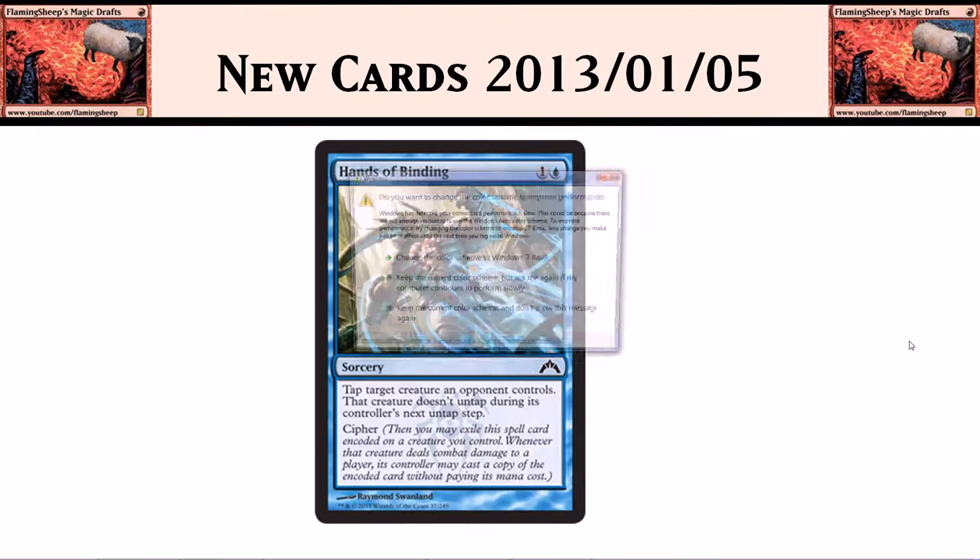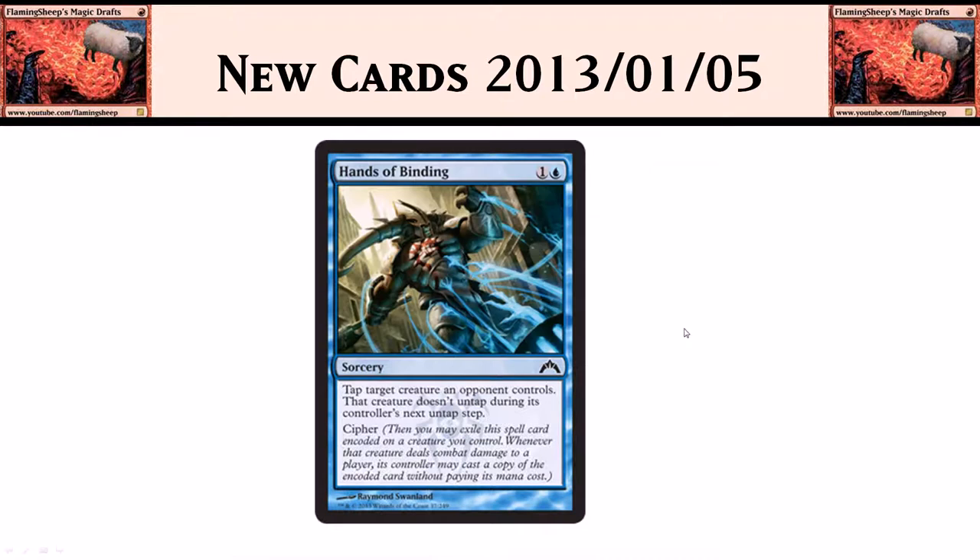Then we have Hands of Binding. It's 1 blue for a sorcery. Tap target creature an opponent controls — that creature doesn't untap during its controller's next untap step — and it has Cipher. As you remember, Cipher is the new Dimir ability: you exile the card, attach it to a creature, and when that creature deals combat damage you copy the spell. So you can really tap down a guy forever and ever. It's sort of Icy Manipulator-esque, except more repeatable but without the card draw. Very interesting card — I like it.